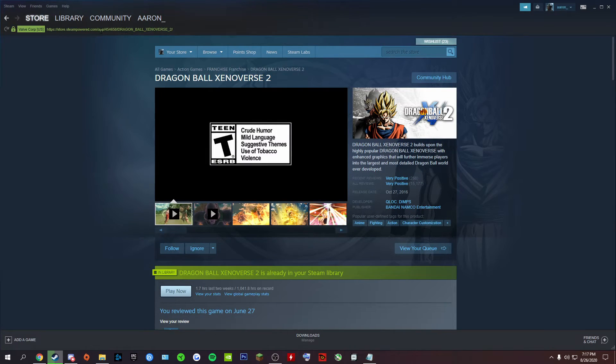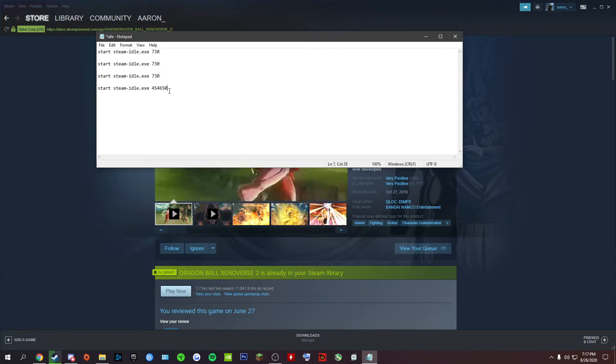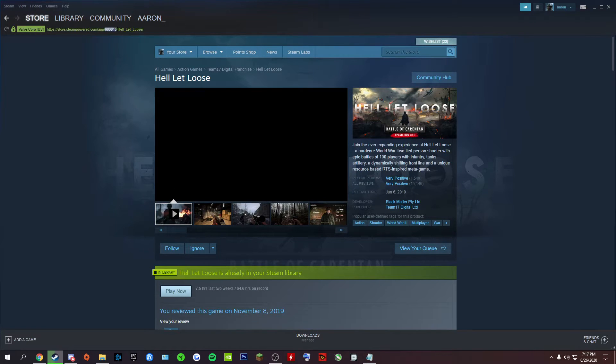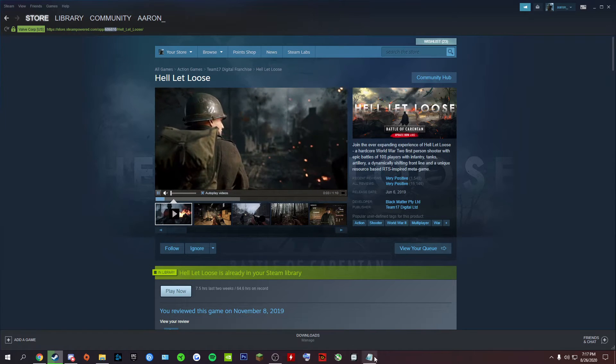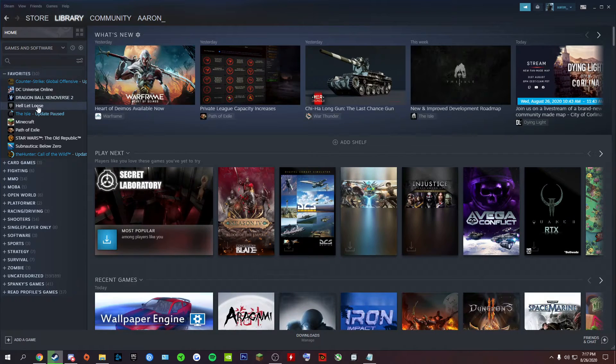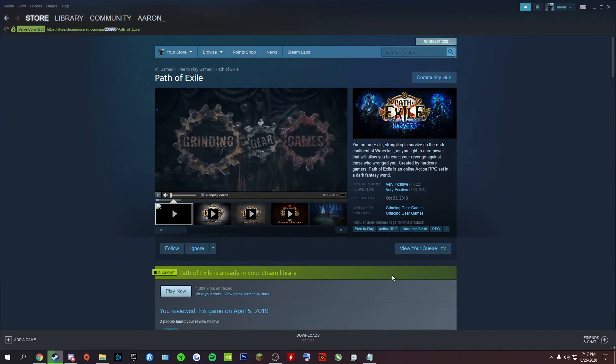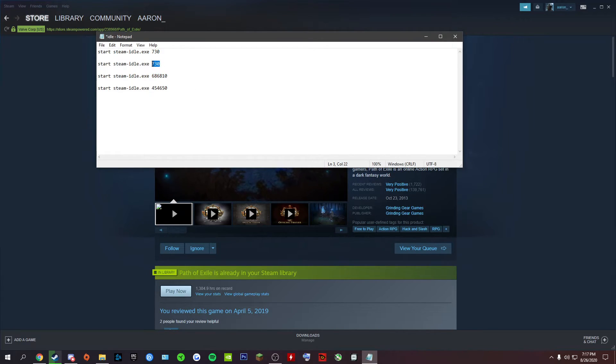On the store page it's gonna be the number after 'app/' in the URL. Paste that in. You can do this for whatever games you want — like Hell Let Loose, Path of Exile. You can idle up to 30 games; you can idle more than 30 but the hours won't count, so it's useless. Up to 30 games will all track hours.